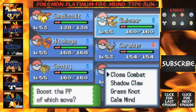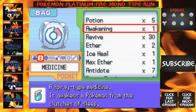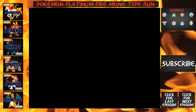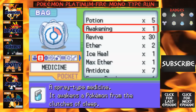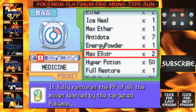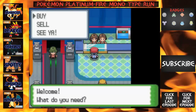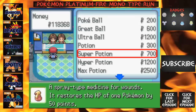I'm going with Close Combat for the PP Up — I didn't even mean to press that. Do we have Max Ethers? We have Ethers, and two Max Elixirs. Let's get some more Ethers if they sell them. Guess not.